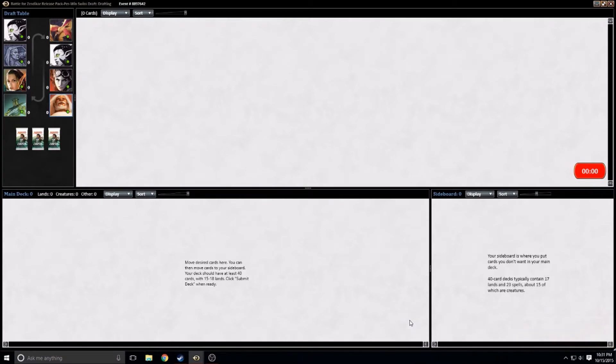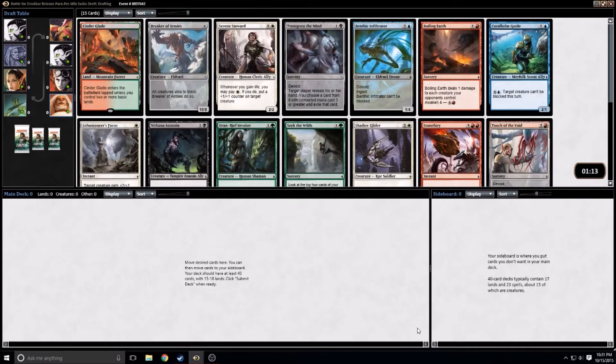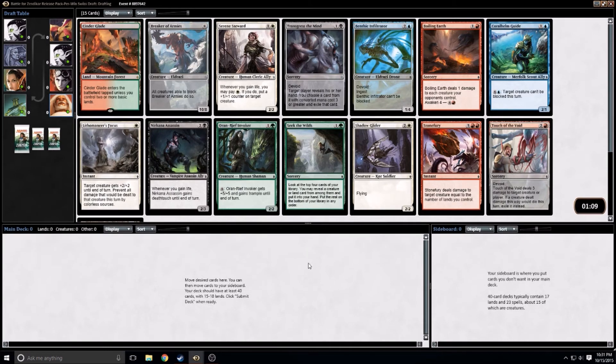What's up guys, this is Doug from Basement Level Magic. This is going to be my first Battle for Zendikar draft. Let's see what we open here — it looks like a Cinderglade. I am new to this set and I don't know what anything is worth, so I'm going to double check that real quick. Cinderglade is worth about five tickets, so I'm actually probably just going to take that.